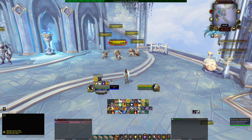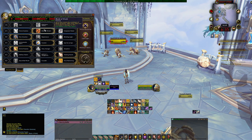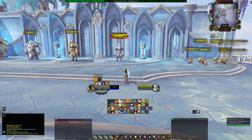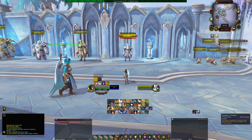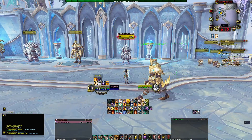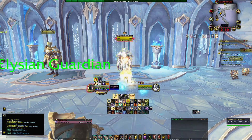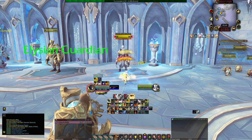Retribution is a pretty decent, solid build — I love it. For single target, it's a bit different. Pop wings, drop Final Reckoning, Divine Storm, Templar's Verdict, Ashen Hallow, Templar's Verdict, Blade of Justice, Judgment, Templar's Verdict, Crusader Strike, Crusader Strike, Judgment, Templar's Verdict — and whenever you get a free proc just use it.